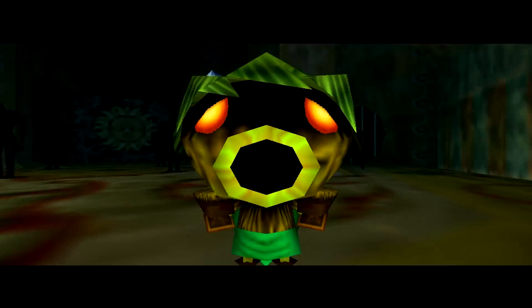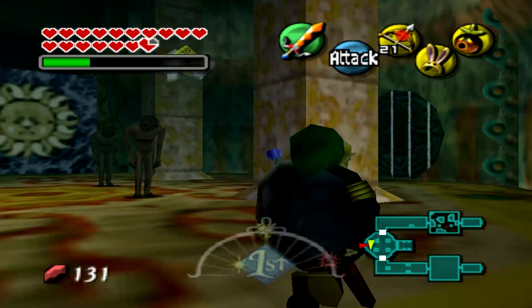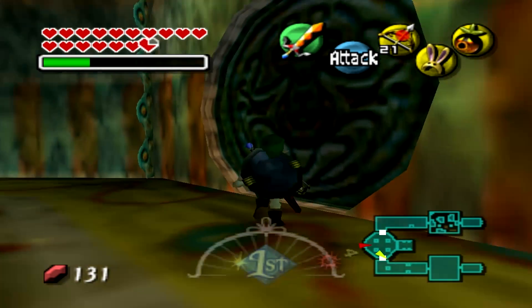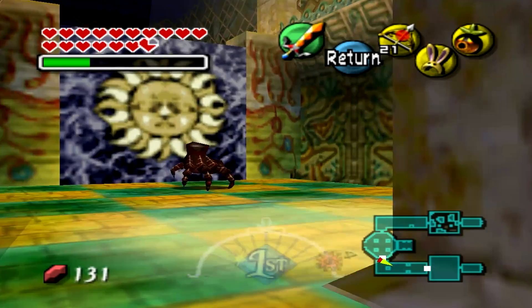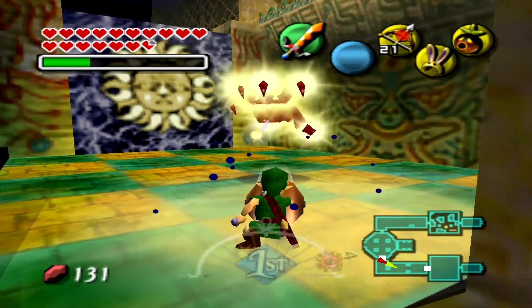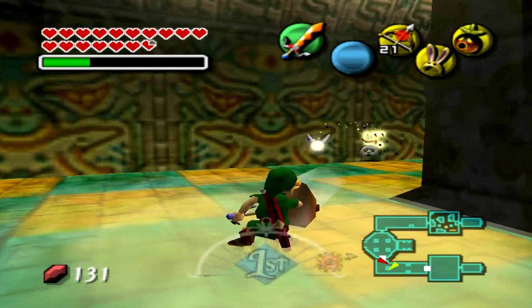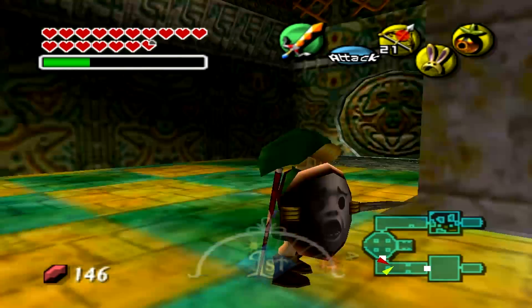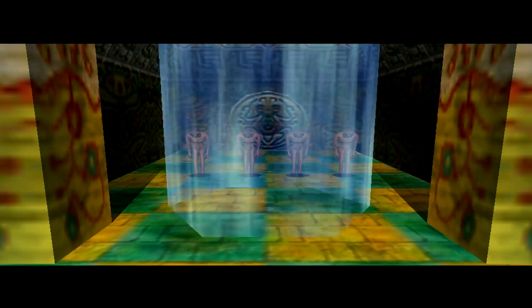Now we're going to go through the other door because now we can actually do stuff in it. This is what the hole did — it leaves a little light thing which you can use your mirror shield on, and it actually hurts this thing right here. It hurts the small ones too, apparently. You can actually accidentally hit stuff without having to crouch down and aim, because your shield kind of goes whichever way it wants to. I wasn't even aiming and it still got rid of it.